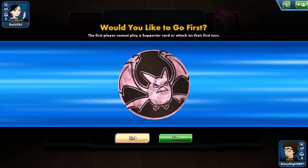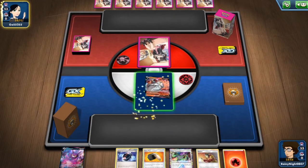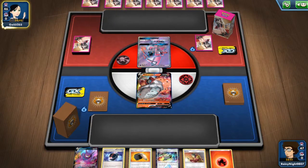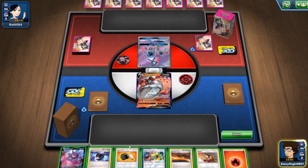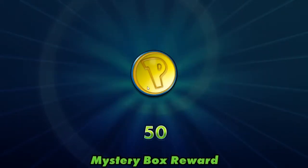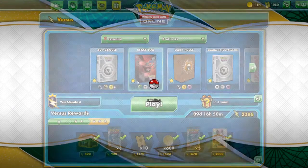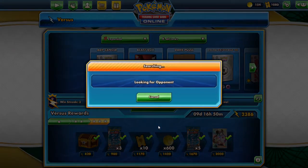I won the coin flip and will go second. We want that turn one going-second KO. Hopefully they're not fast raid decks - I hate fast raid decks. They're not - okay, I think it's already over guys. They know, they know. I can't see what deck they're playing. We'll go two more games with the deck - these have been very quick matches.